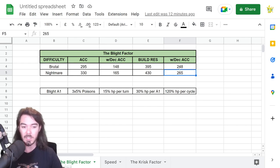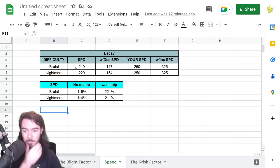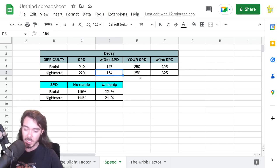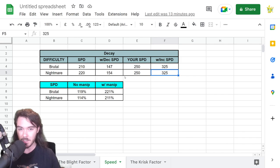If you're trying to do Nightmare, you want to be considering this. Speed is also a big thing. If you look at the Head of Decay — on Brutal 210 speed, on Nightmare 220 — when you put decreased speed on, reduce that by 30%, he goes down to 147 speed and from 220 to 154. That's a big difference. If I'm building champions at 250 speed, which for this end-game min-maxing is kind of the benchmark, and you put increased speed on, your speed actually jumps up to like 325. If you factor in a speed aura it gets even stronger than that.